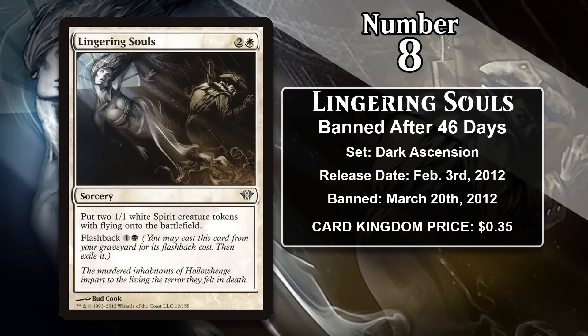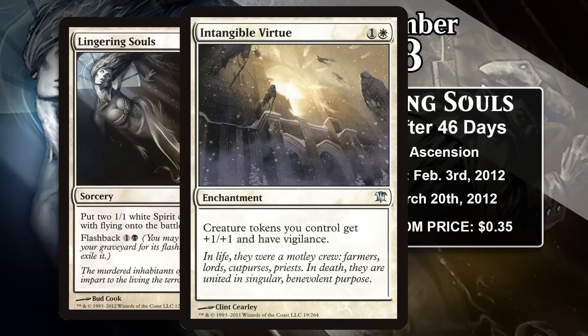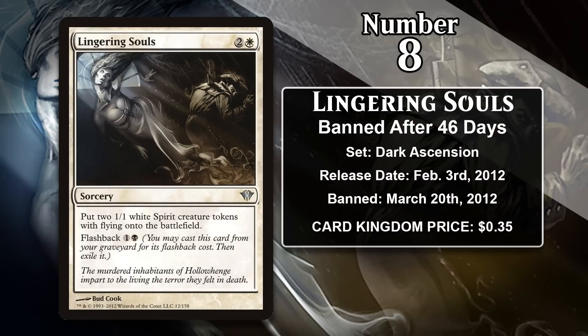At number eight, it is Lingering Souls, which got banned in Innistrad block constructed 46 days after being printed in Dark Ascension. It costs two generic and a white, makes two 1/1 flying creature tokens, and has flashback for one generic and a black, meaning it can be cast from your graveyard for that cost and then exiled. Lingering Souls is undoubtedly a powerful card, as it ultimately can give you four 1/1 flying bodies with only a single card. You can also discard it for value before flashing it back. It was especially busted in block constructed where token decks were dominant, especially because Intangible Virtue was around, offering a huge buff to your entire board. Ultimately they decided to ban both Lingering Souls and Intangible Virtue to keep token decks from making up the entire metagame at the block constructed pro tour. The fact that Lingering Souls also got banned shows just how good it is — even without Intangible Virtue around, it was still too good for the format. It's a card that has had a long history in formats with much larger card pools, just based on how amazing it is in terms of its rate.